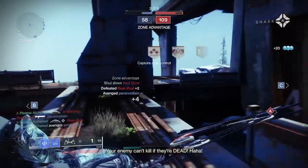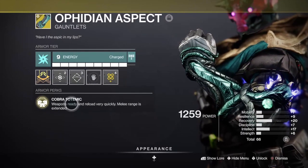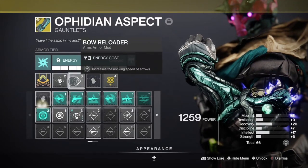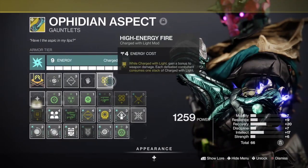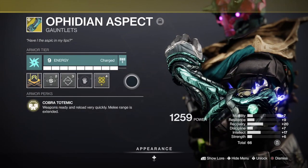If for whatever reason you don't have a 120 hand cannon with Quickdraw, I present to you the Filian Aspect — exotic gauntlets that boost your melee range and also your weapon handling, which means your weapon swap speed. This essentially grants your weapons Quickdraw.